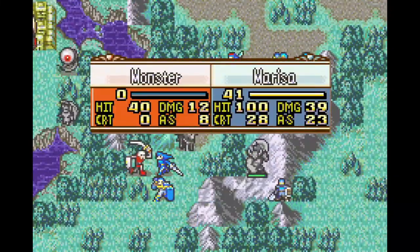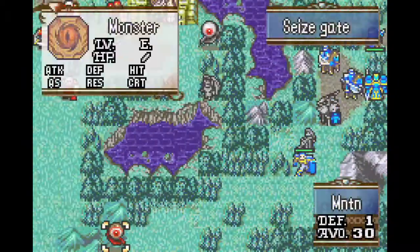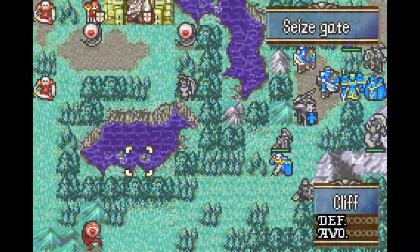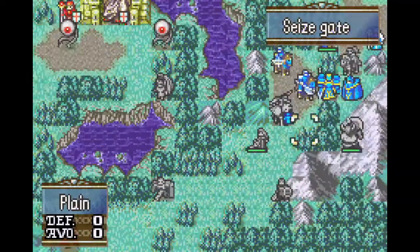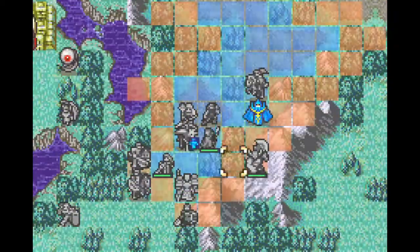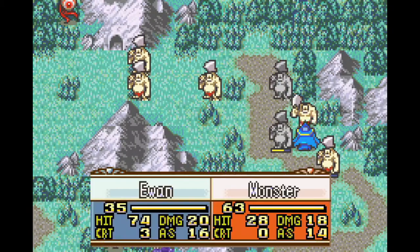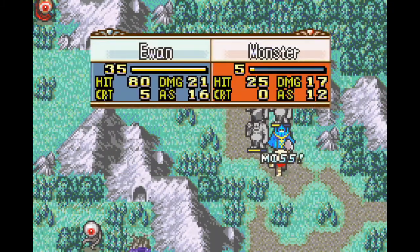I've never heard of anyone seriously using this unit for combat in a no-grinding playthrough due to how difficult it is to get him started, and I'm having a lot of fun doing it. Myrrh is within a few tiles of the boss, so it looks like I might actually be done with the chapter quickly. This is the point where the warp staff would be really, really handy if we had one. While Myrrh is invincible, she can't retaliate at two range, and she gets swarmed by magic-using enemies and can't move forward.